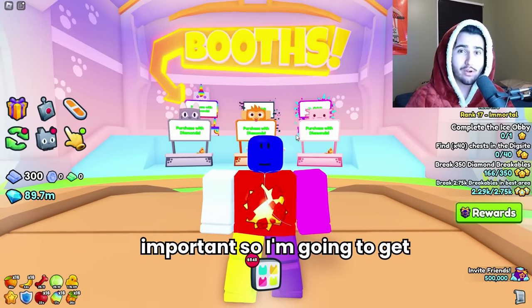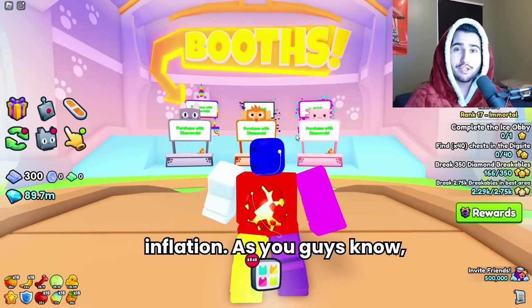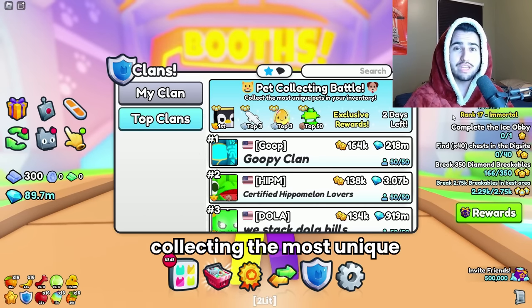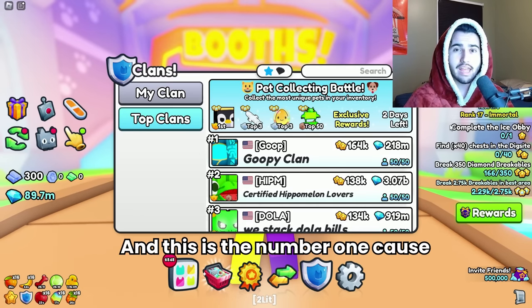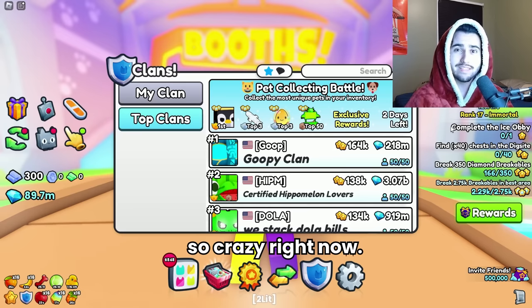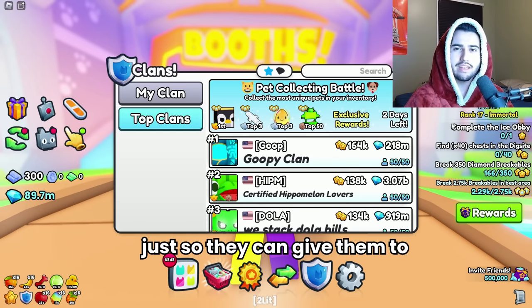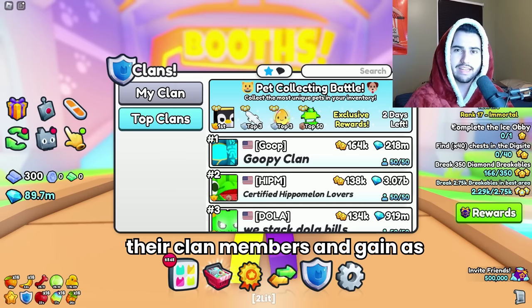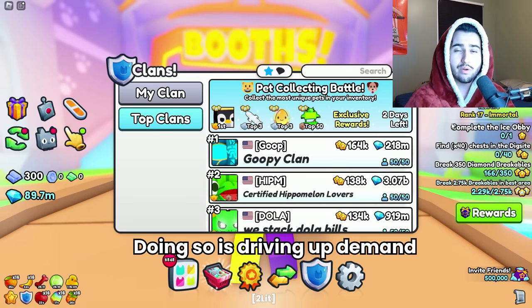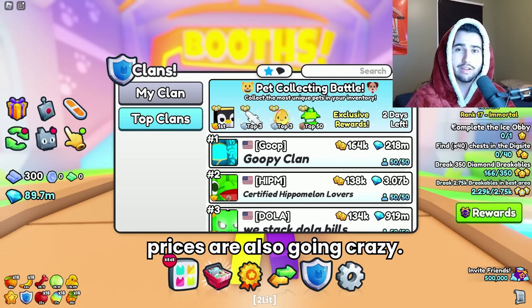This information is very important so I'm going to get right to it. First up, the reasons for inflation. The current clan battle involves collecting the most unique pets in your inventory, and this is the number one cause for why inflation is going so crazy right now. People are going around and buying all of the cheap pets just so they can give them to their clan members and gain as many points as possible for this event.